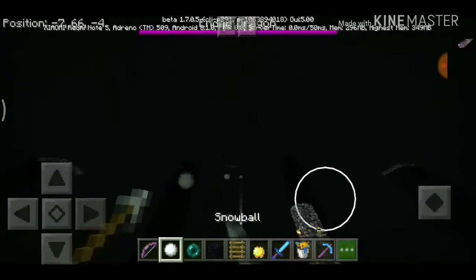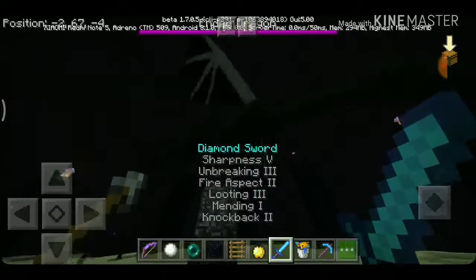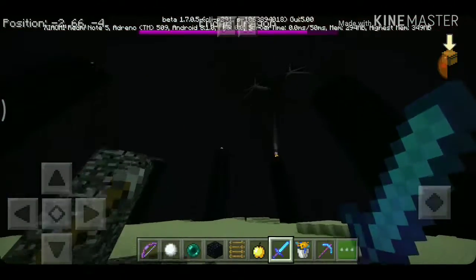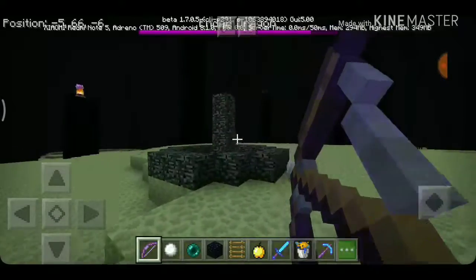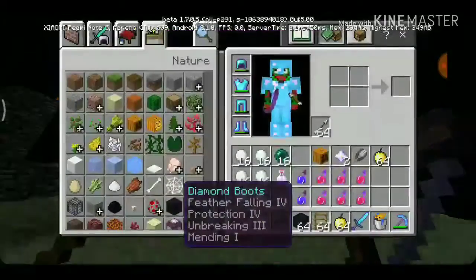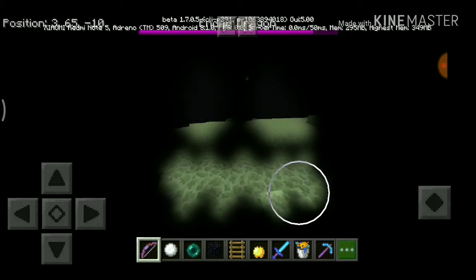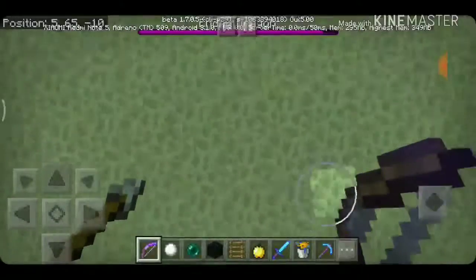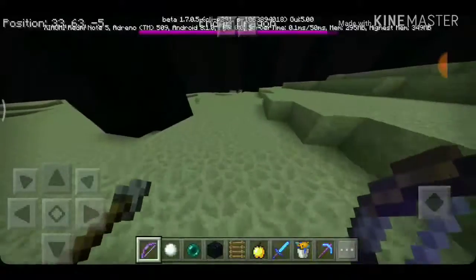Once you destroy all the End Crystals, simply kill the Ender Dragon. It is possible to kill the Ender Dragon using snowballs on PC, but it takes around 400 snowballs — and possibly eight times that if you miss. Also, you can use the pumpkin head to avoid aggro from Endermen, though the pumpkin does reduce your visibility.